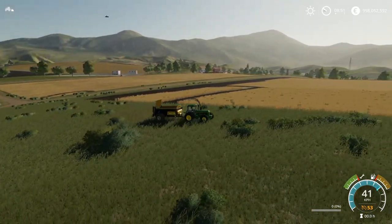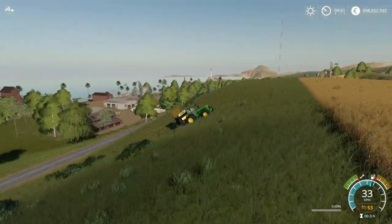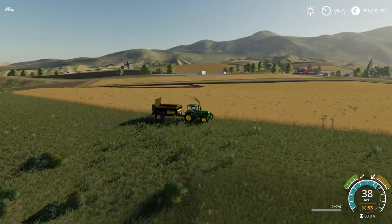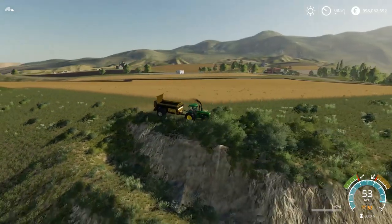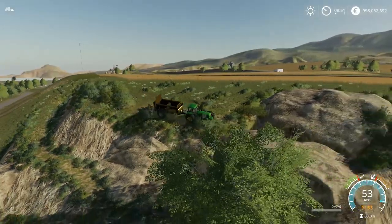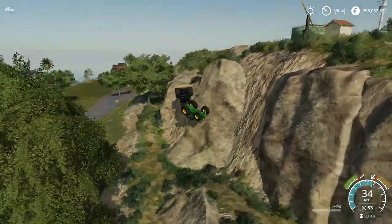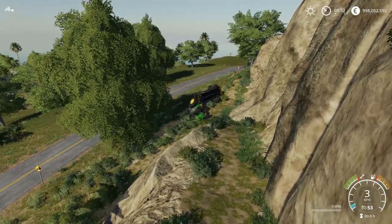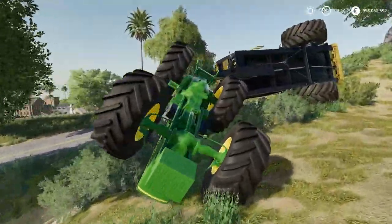Cruise control is on, just splashing everything up, going faster and faster. Oh, that was not the intention - I don't want it to get that far out. What am I actually doing right here? It looks like toys that I'm driving with - it feels like toys because I'm just breaking it all the time, which is really not awesome.